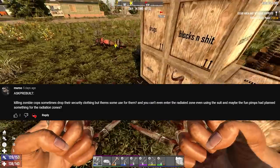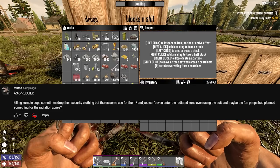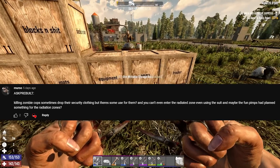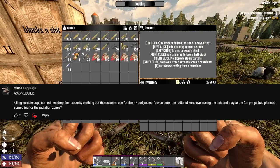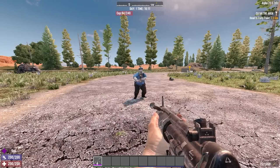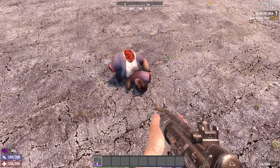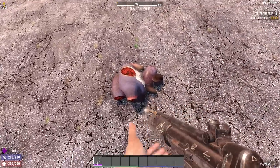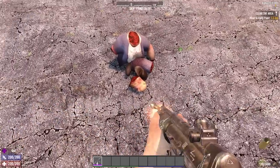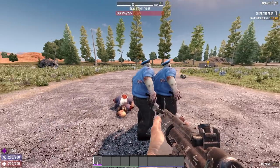Question 1 comes from Merso, who asks: killing zombie cops sometimes drops their security clothing - is there some use for them? What I'm assuming you mean by the first part is, is there a use for these clothing piles that cops leave behind when they explode? And no there isn't, it's just a body part. This is a good opportunity though to point out that the bodies revert to their Alpha 19 model when this does happen, which better be fixed in Alpha 21 or I'll be very upset because it's literally unplayable.